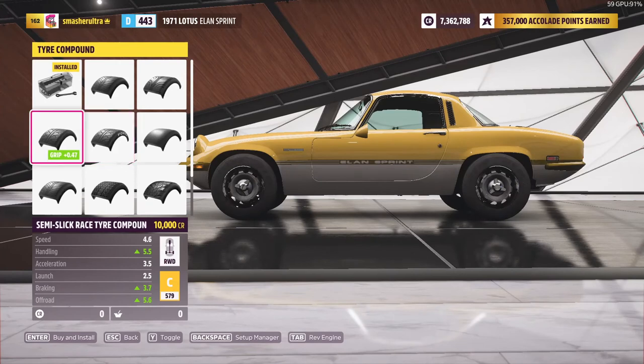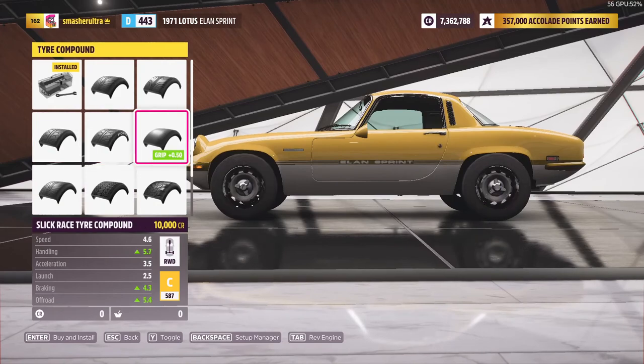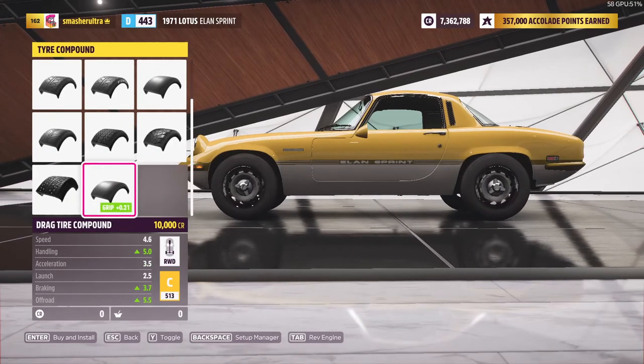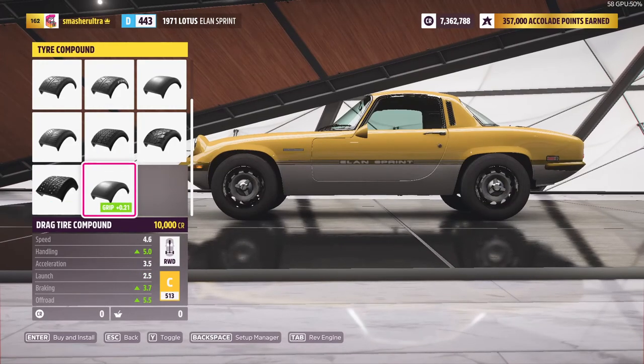Going through all the tyres: we've got stock, street, sport, semi-slick and slick — these two being race tyres. And then we've got drift, rally, off-road (they call these off-road but they're actually rally tyres), snow and drag.